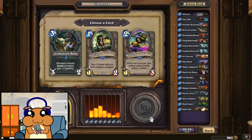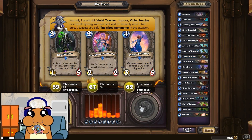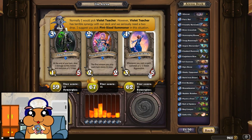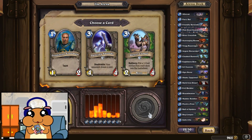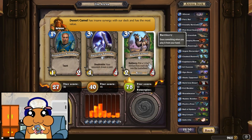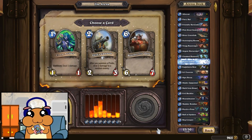Pretty good two drop. A weapon for sure. This is a pretty good card, but reducing the mana cost is way stronger I think. We have a few one drops, so let's pick this one.